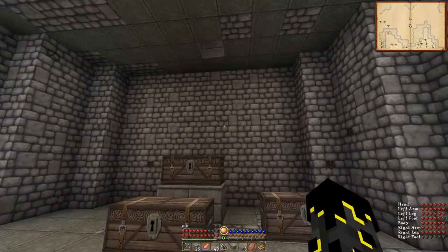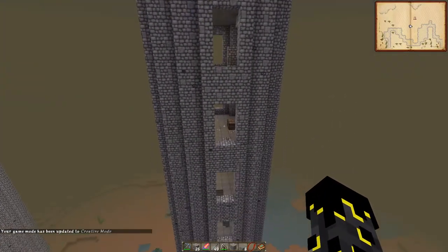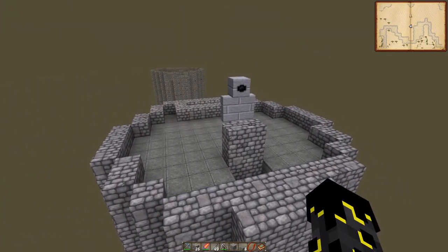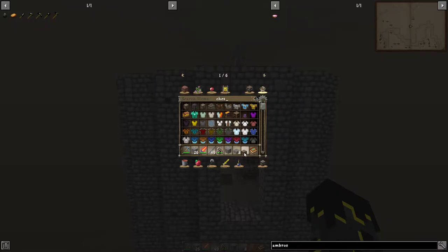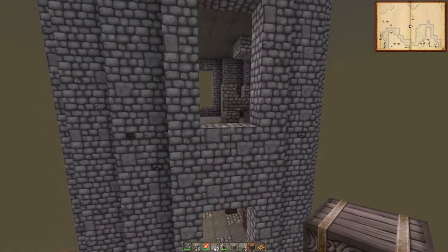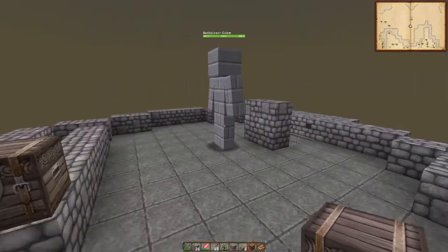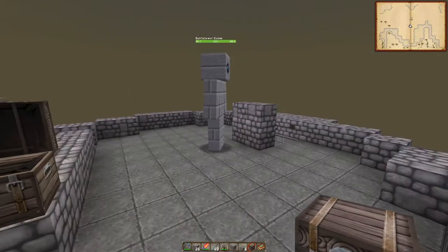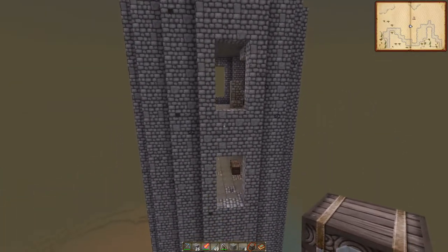I'm going to pop myself into creative just to show you guys something. As you can see, that is the third-to-top level, and Mr. Golem is sat right here — he has no freaking clue what just happened. What's quite interesting about it is the mechanic that makes him aggro. Down here on the third floor, this is outside of his aggro range. He actually aggros toward any open chest that's within his detection area. So even though I'm in creative, he will still aggro — watch this. It looks like this third level here is just outside of his range, whatever that might be.